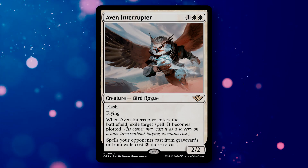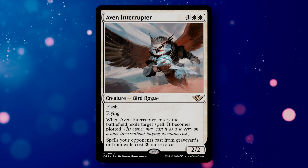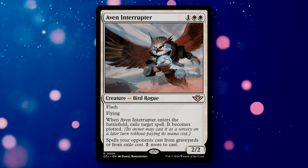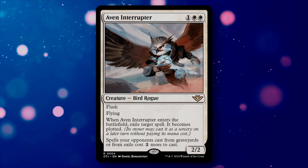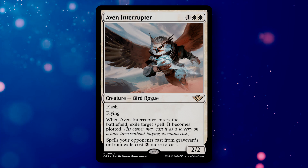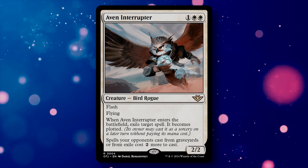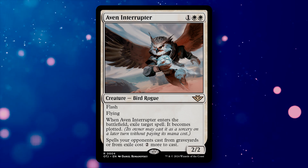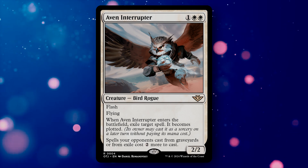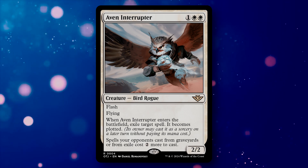Even Interrupter is a 3-mana bird rogue with flash and flying. When it enters, you exile a target spell, and that spell becomes plotted — meaning it can be cast as a sorcery on a later turn without paying its mana cost. The Interrupter functions as a wonky delay-style counterspell and gives some countermagic interactions to white. It removes the spell from the stack so it never resolves, and because of the second ability — which makes spells from exile cost 2 more — it can also protect your own spells by removing opponents' counterspells.